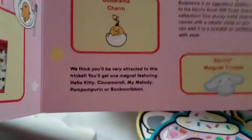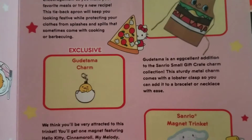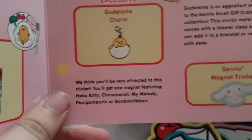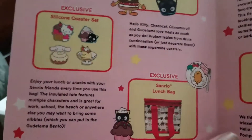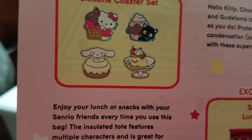We have an exclusive Gudetama charm. Everybody loves Gudetama — you can deny it all you want, you love him. There's a magnet trinket — that's what this is, it's a magnet trinket. Oh, that's adorable! I'm so happy I got Hello Kitty. You could have gotten Hello Kitty, Cinnamon Roll, My Melody, Pom Pom Poutine, or Bon Bon Ribbon. So cute! That one is Cinnamon Roll — makes sense since he's with a cinnamon roll. This is my a-duh moment.